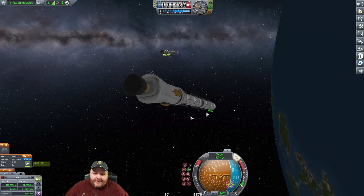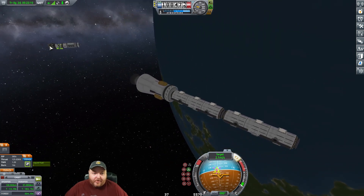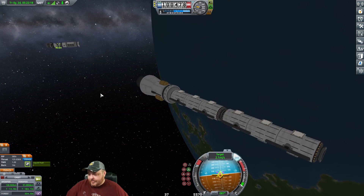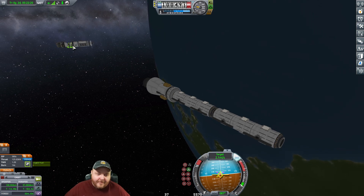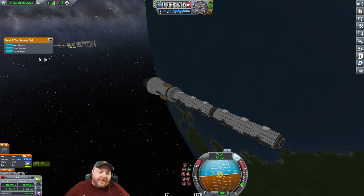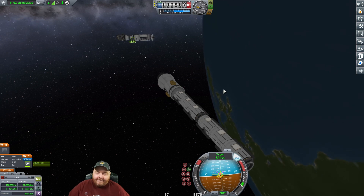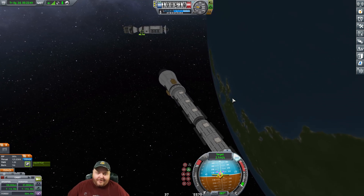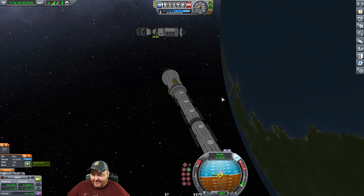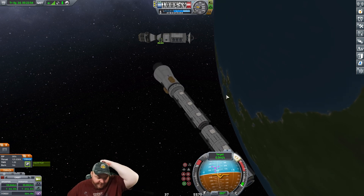All right, we're gonna hook these power stations up and then the station should be rocking and rolling - then we just gotta refuel. It's his day off so I can't talk about him. I forgot what I said, that's why I couldn't tell you what it was. It says day off so I can't talk bad about him - exact opposite of what you said. All right, let's go back over here, let's hook up, let's do the thing.